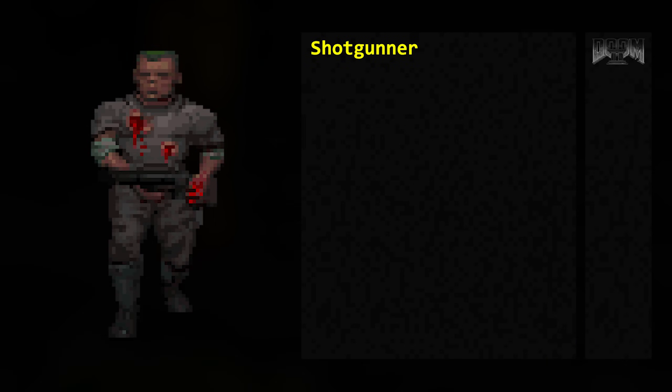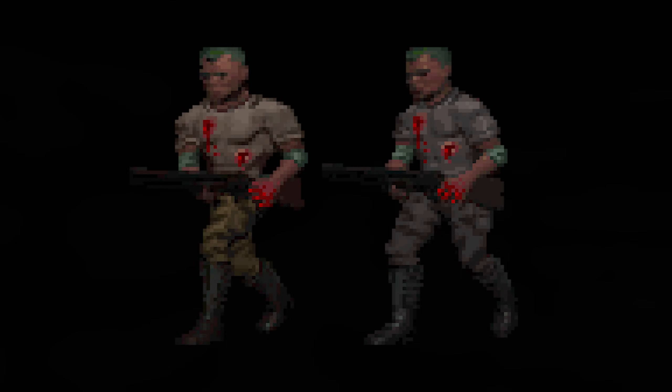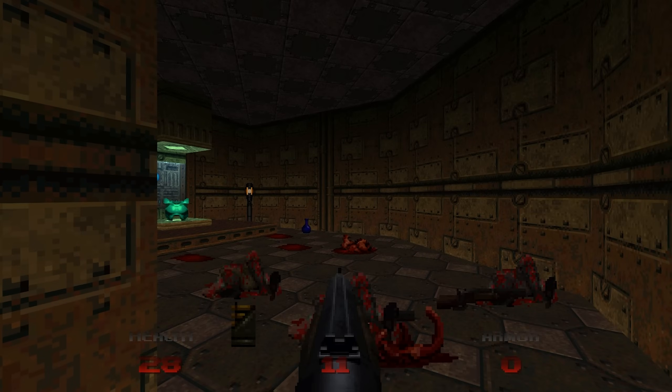The Doom 64 shotgunner shares the exact same graphics as the zombie men, but a special palette flag changes the colour of their pants so you can differentiate the two. Well, sometimes. During the heat of combat, you won't know which zombie type you're fighting. Trust me.